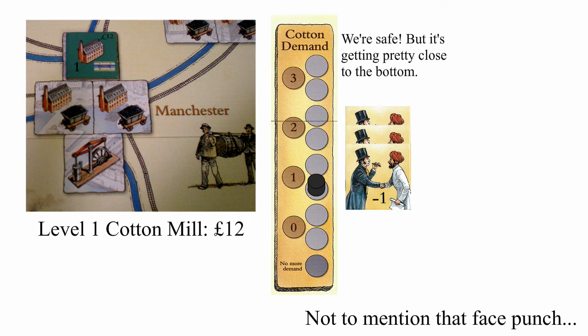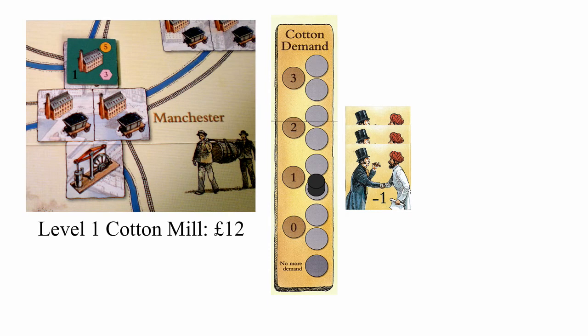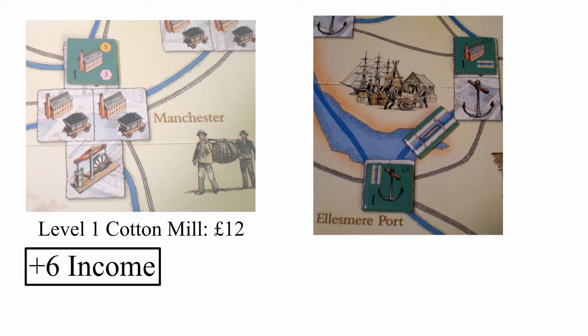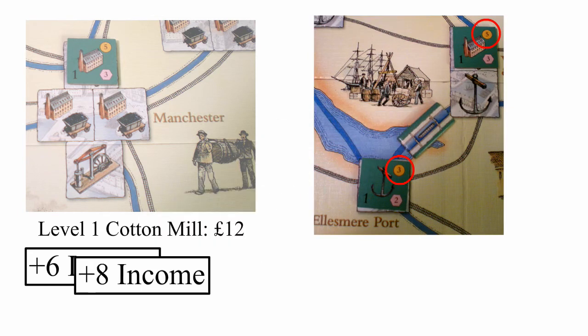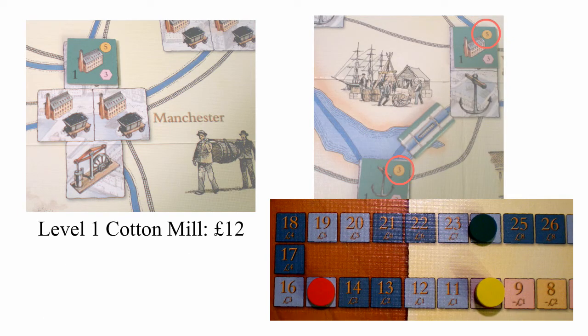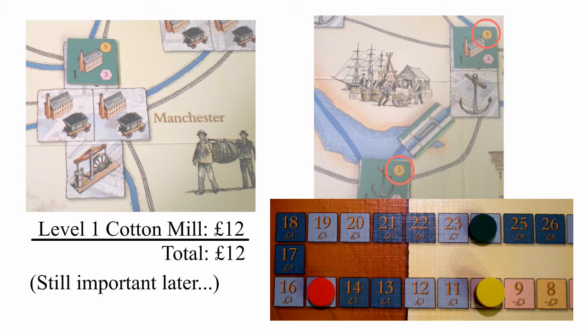She flips her cotton mill and moves on to her second run for that mill. She decides to sell to her own port since the market is a bit closer to the bottom than she'd like. When selling to any player's port tile, the mill and the port both get flipped, with each tile's owning player moving up the appropriate amount on the income track.